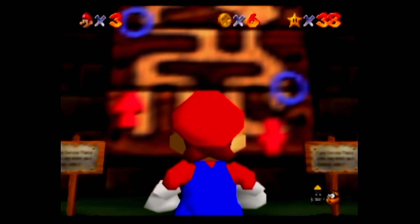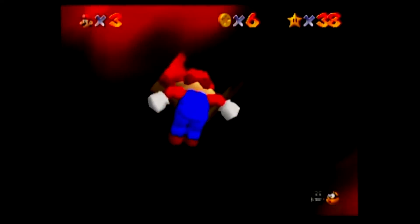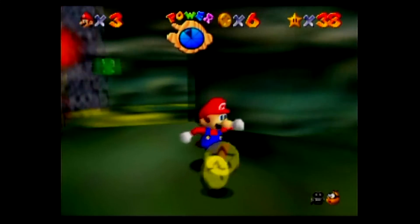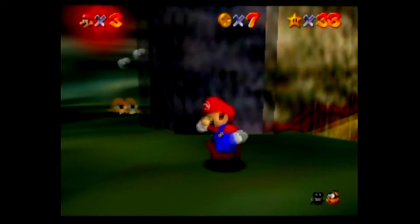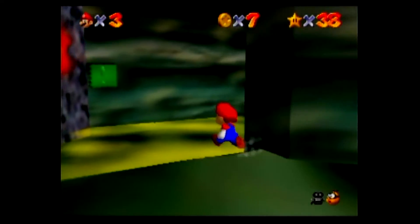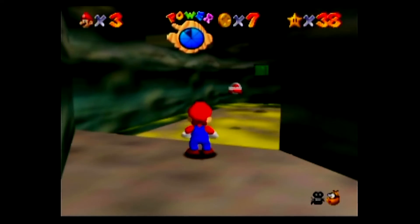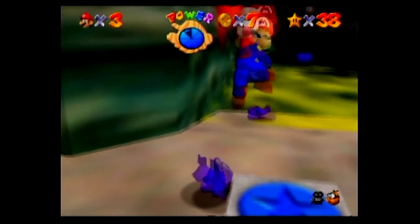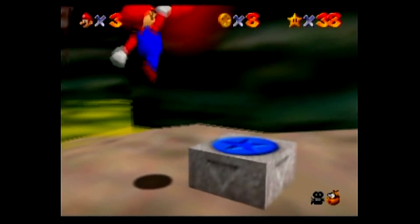We can kind of see the cave here, there are shelters. I think this is how we get to the metal cap, through here. We want to be careful about this place. If you already have the metal cap, it's a little easier to deal with because you won't take damage from the clouds.